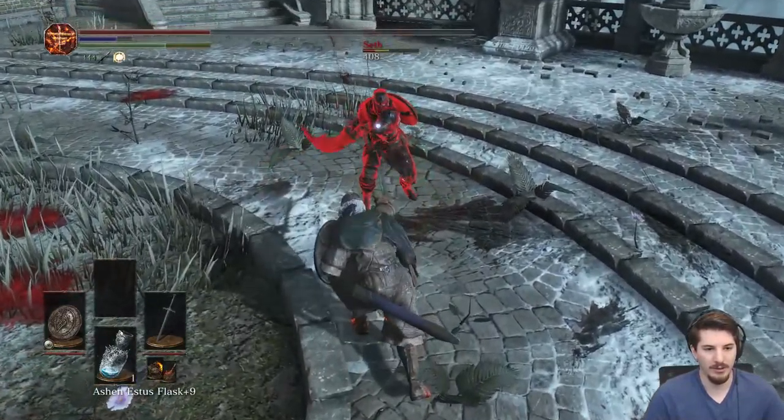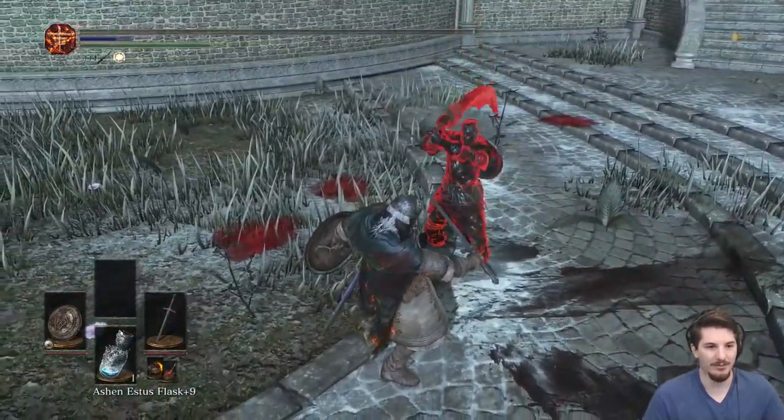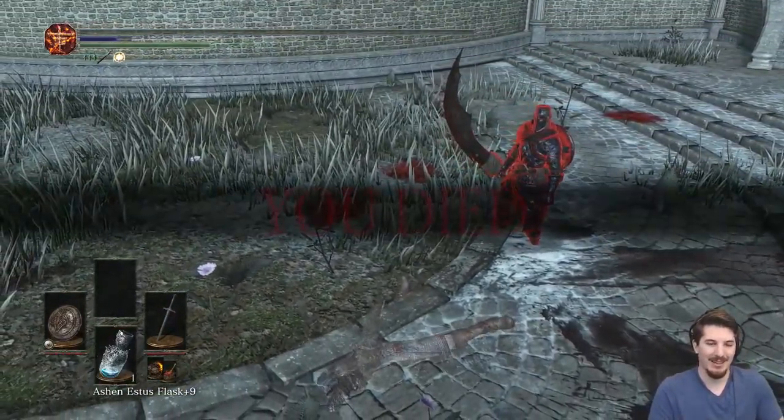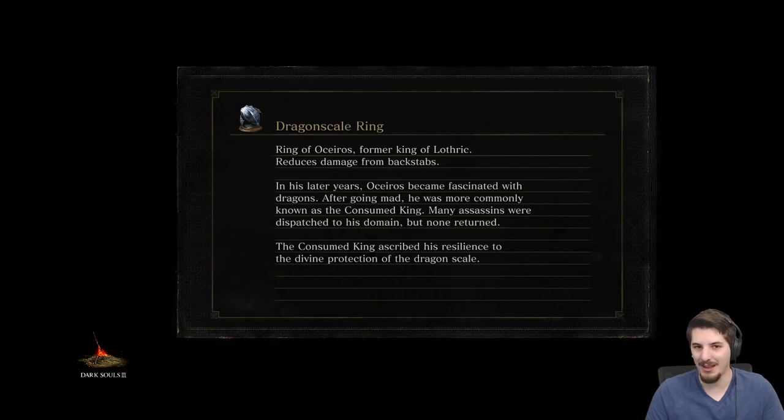Two-handed, going for skill. Fatal distance. Death. Couldn't get out. Had good distancing on that. Charged R2 — got a nice counter hit on that, I think. That was a counter hit at the very least.